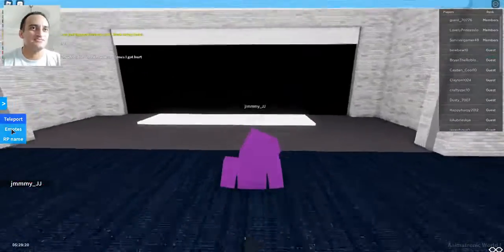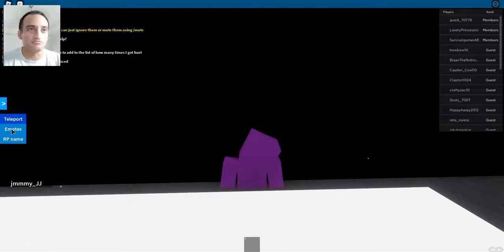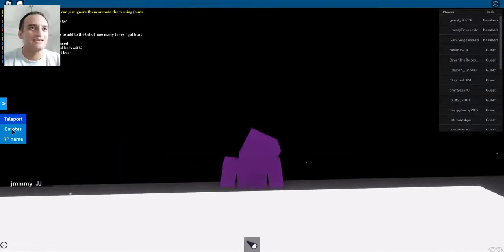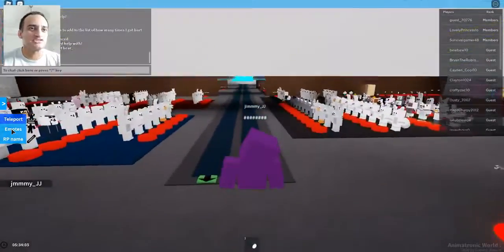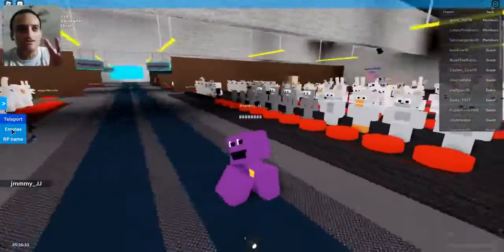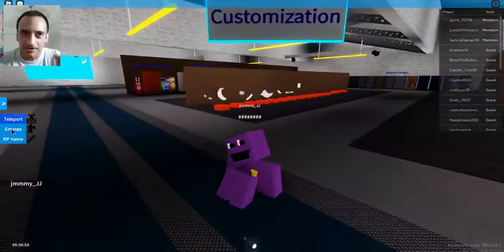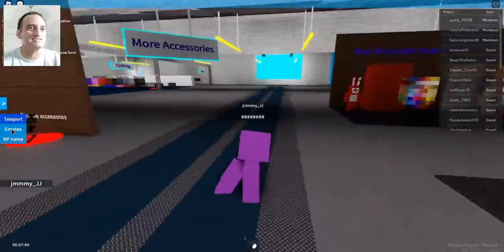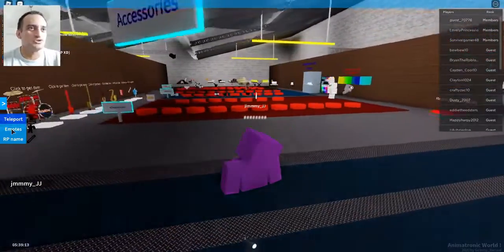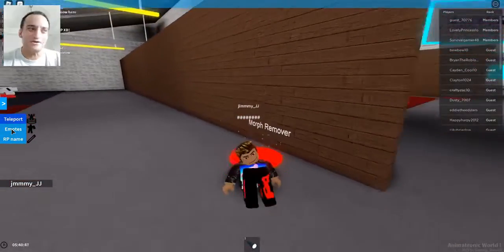Let's go ahead and see the OC Factory so I can show you how you can customize your avatar and make your own animatronic. Bear with me, there's a lot of lag. There's a conveyor belt — if we get on it, it takes us down and you start seeing all the different types of animatronics. You can customize the color and your artifacts — like saxophones and drums. Really cool game in that sense.